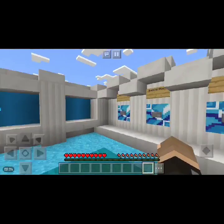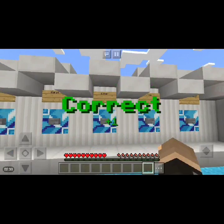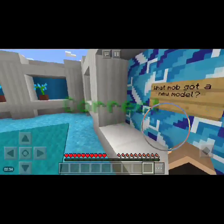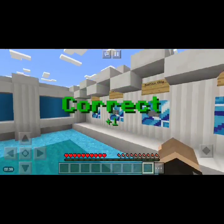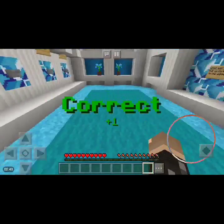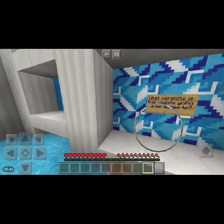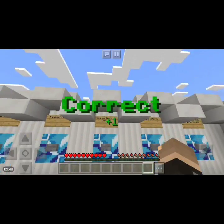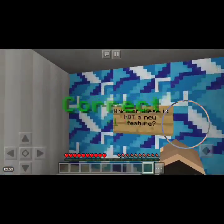Next up, what generates bubble columns? Magma blocks generate bubble columns when placed underwater. I can't wait for this update to be fully out — it's going to be amazing, guys. What version is this only going to be added to? Everything — it's going to be added to all versions. Yep, there it is — all versions.